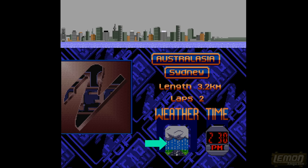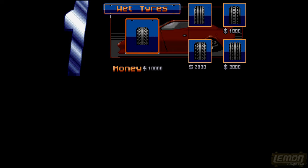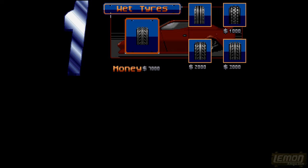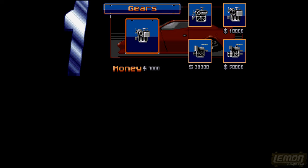Moving now into Australia, we can see it is now a wet race and we've got even more money to spend. We really want to be saving up the cash to buy a better engine. Do we get the maximum wet tyres or spend the cash on something else? We're going through to the maximum wet tyres. That means we've now got the best tyres, so we don't need to buy any more. The gearbox and turbo are done, so hopefully the engine is the only thing we really need to save up for.